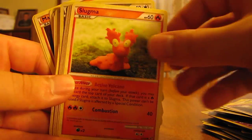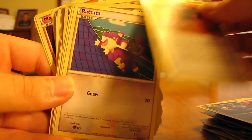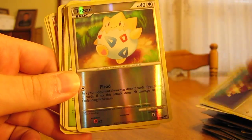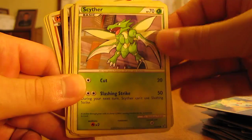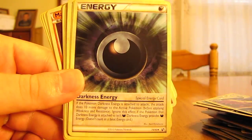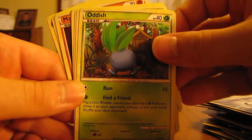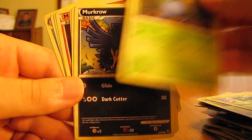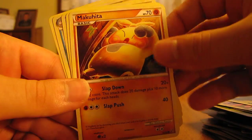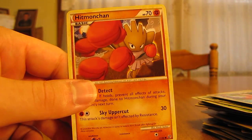Togepi, Scyther, Misdreavus, Slugma, Mawile, Sneasel, Burn Tower, Rattata, Defender, another Rattata, Togepi, Scyther, Sneasel, Darkness Energy, Stunky, another Darkness Energy, Defender, Metal Energy, Oddish, Pineco, Oddish, Murkrow, another Murkrow, another Murkrow — three in a row — Makuhita, Mawile, Makuhita, Slowbro, and Hitmonchan.